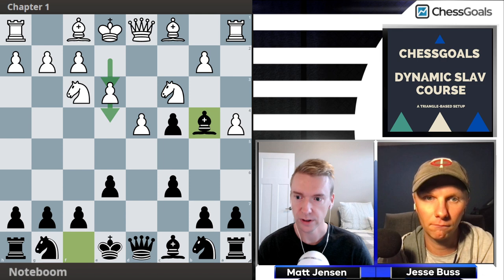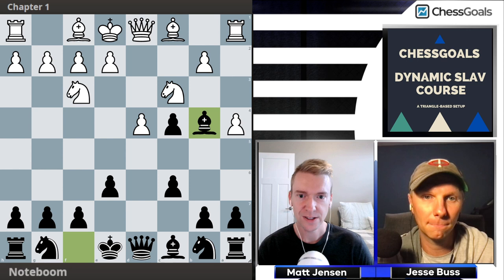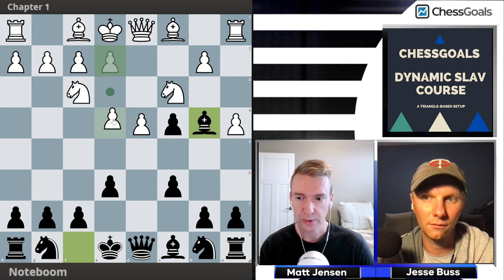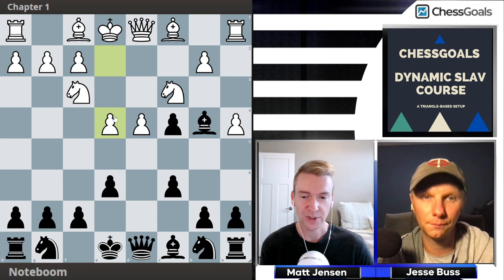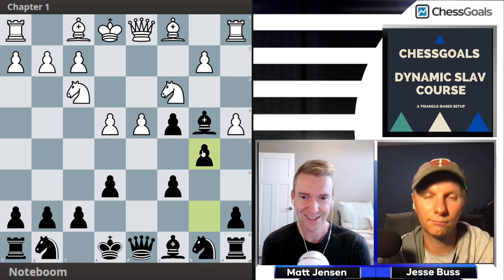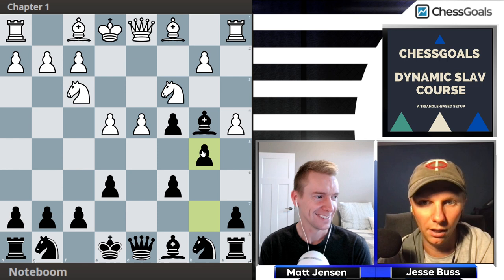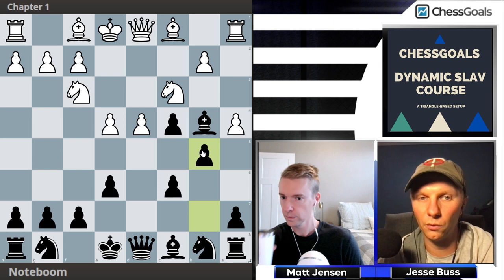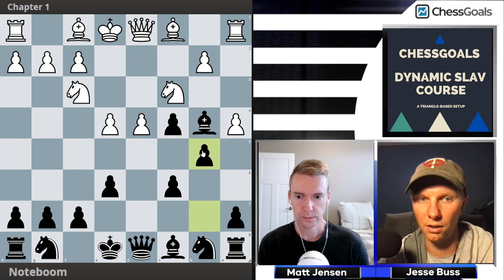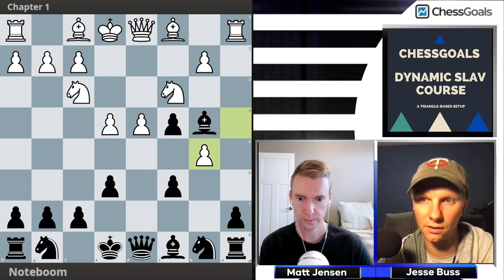Now we're going back to move 6. Instead of e3, we're looking at pawn to e4. The difference between e3 and e4 really highlights stronger players from club-level players. You'll probably see e4 quite a bit because it looks aggressive, but when we play b5, black is winning 54% at club level to 41% for white. A lot of people play e4 because it looks aggressive, but they don't realize they're gambiting a pawn — they think they're playing principled chess when in reality they're just going a pawn down with a little extra space.